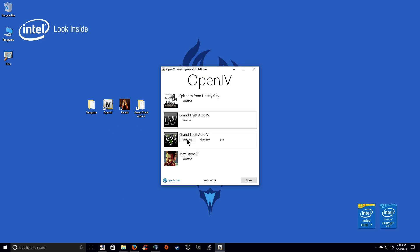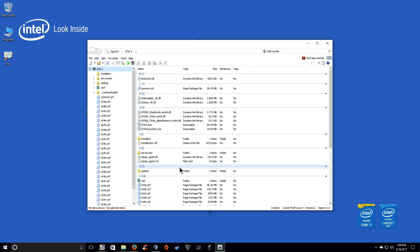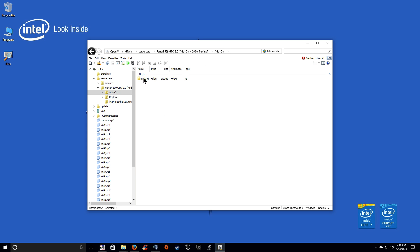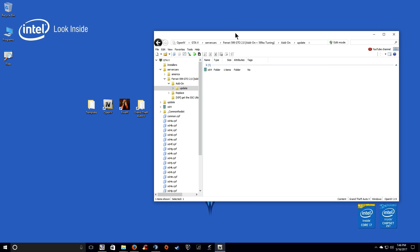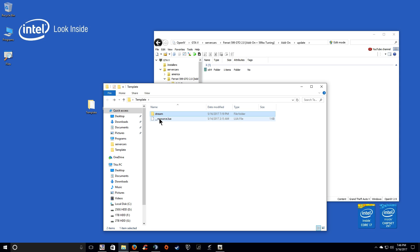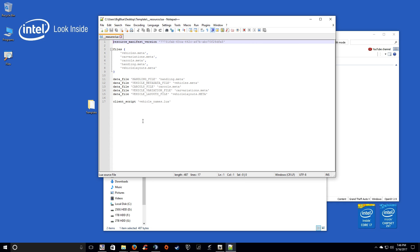Open OpenIV. There's the server cars folder — there it is for our GTO. You're going to want to go to the add-on, then update. I will include a template file link in the description. This is the template file for the streaming. Inside, all it has is a folder where you're going to put the car model, and then a resource.lua. This tells the server what files to load. Most vehicles have these files. This is done — you don't have to touch this, which is what makes it easy.